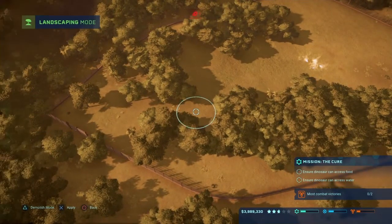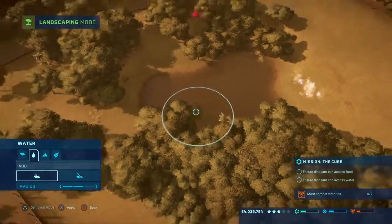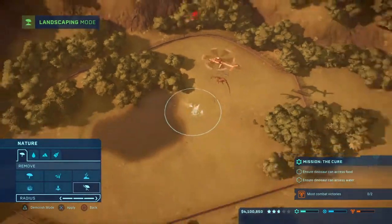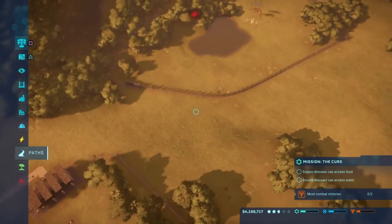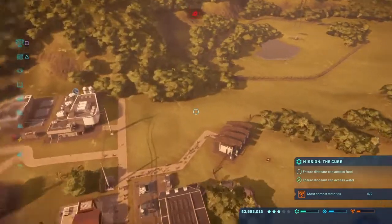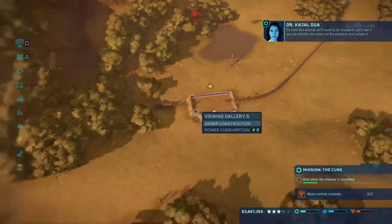I need water. Let me get you some water, bud — you're going to be okay. Make quite a big body of water. Ditch the trees, you don't need this many trees. Diplodocus are quite easy to keep happy provided they have enough space. Right, now we need a feeder — I'll put it right here, keep things simple.